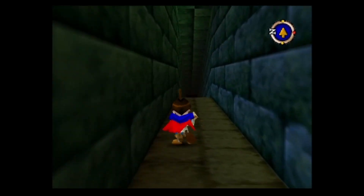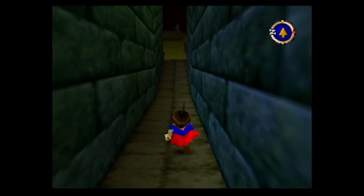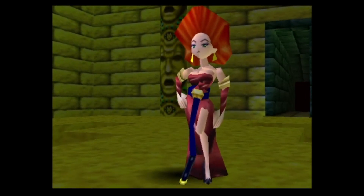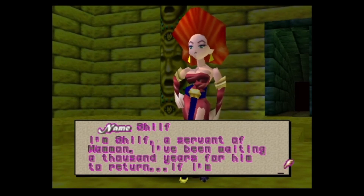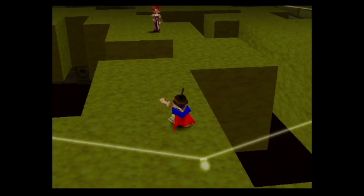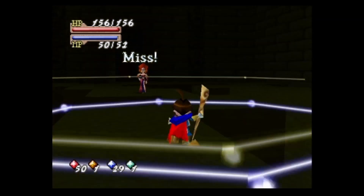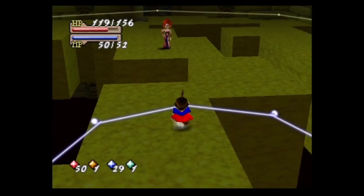There could be more treasures in that room that I'm just missing, but at this point I just want to make it through here. I see someone — hello person. I'm Shilf, a servant of Mammon. I've been waiting a thousand years for him to return. Shilf — I forgot you were a thing. You're not who I was expecting. Can I soul search you? Ow — you're going to do that, are you?